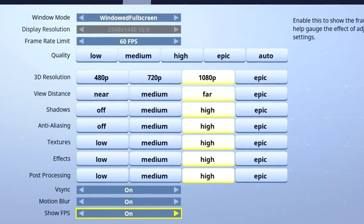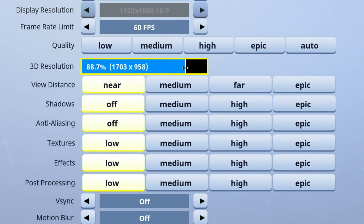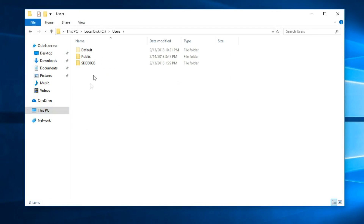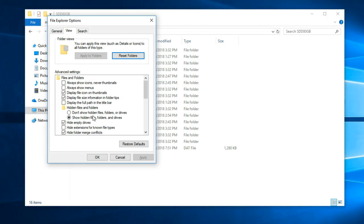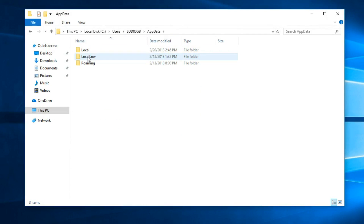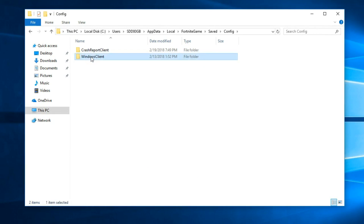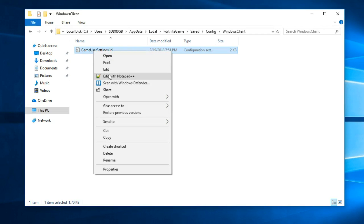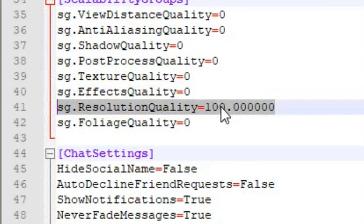Before the recent update, the internal resolution in the menu could only be assigned to some presets and was locked to a lowest value around 44. This has been substituted by a granular slider that goes down to 33.3. If you navigate to the configuration file in your local app data — don't forget to enable hidden folders in Windows — then go to Saved/Config/WindowsClient/GameUserSettings.ini, and you can find a line that controls the internal resolution as sg.resolutionQuality. You can assign this to pretty much any value.